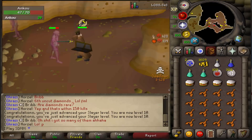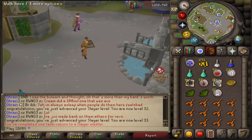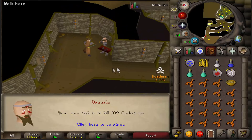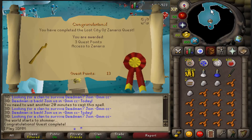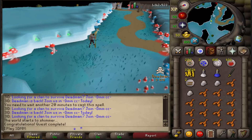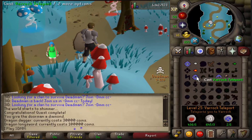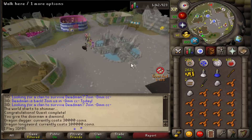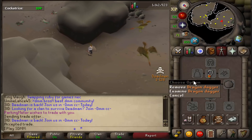38 blood runes from the task — I hope they sell for over 300 each because that's over 10k. Second task: cockatrice. Just hit 36 woodcutting and 31 prayer. Lost City is done — access to Zanaris! I'm also 70 combat so I can use this slayer master after the cockatrice task. One diamond to a crossbow — huge upgrade. The cockatrice task drops tons of nature runes so hopefully I can make enough for mithril gear and then kill my last two Obors.